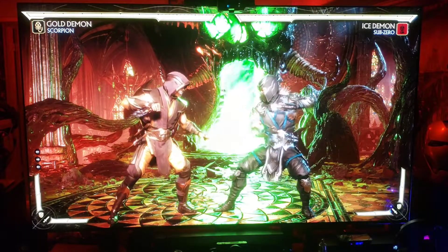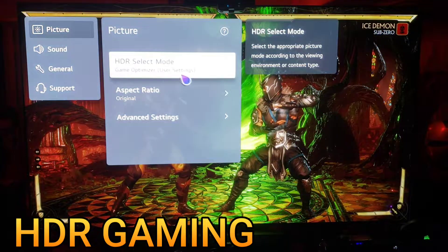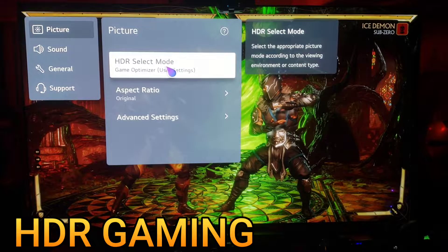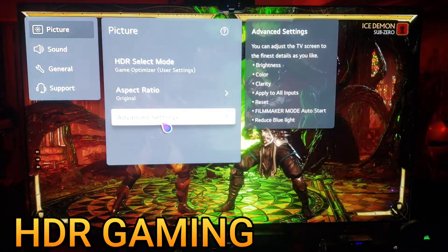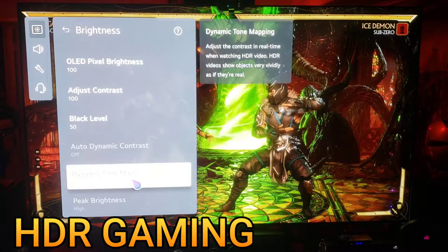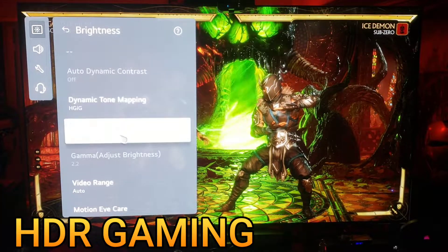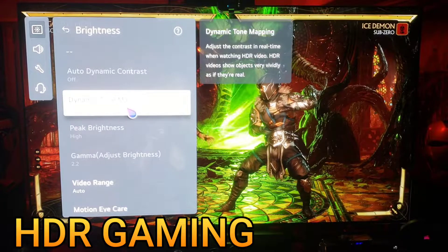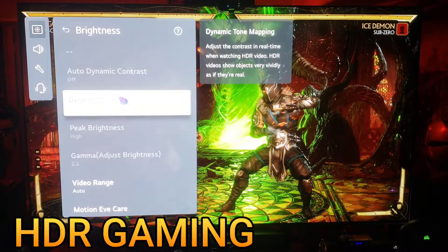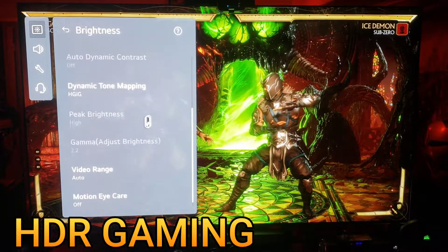HDR game settings: select mode — game optimizer, original. Game settings brightness at 100, contrast 150, HGIG tone mapping. Remember I mentioned in my last picture setting video — HGIG will keep the detail in the contrast and not blow out the highlights, so you don't want that blowing out in games.